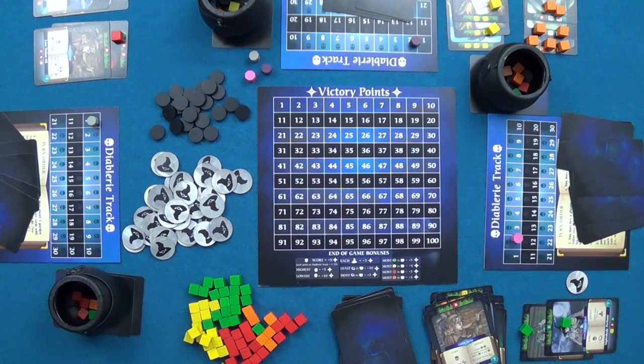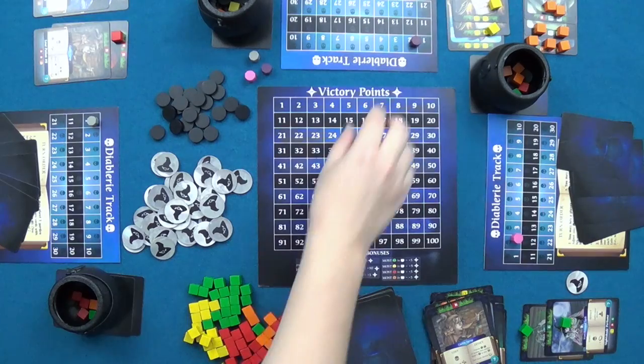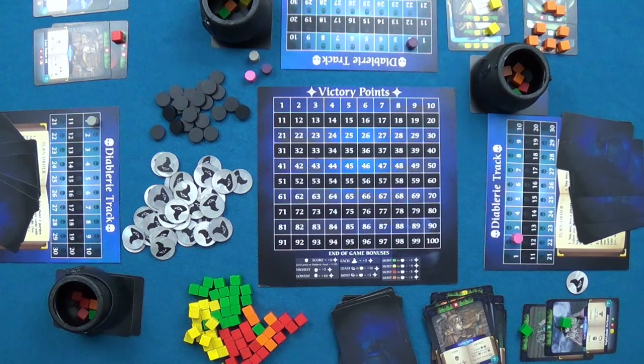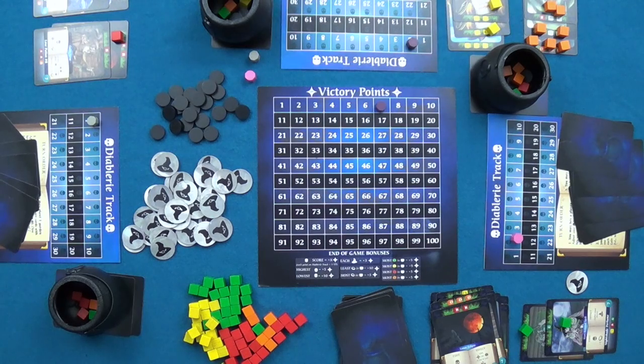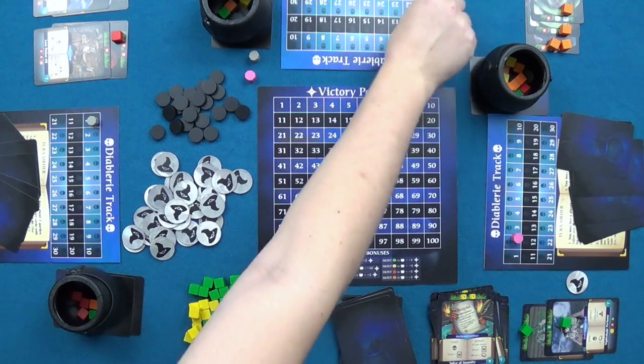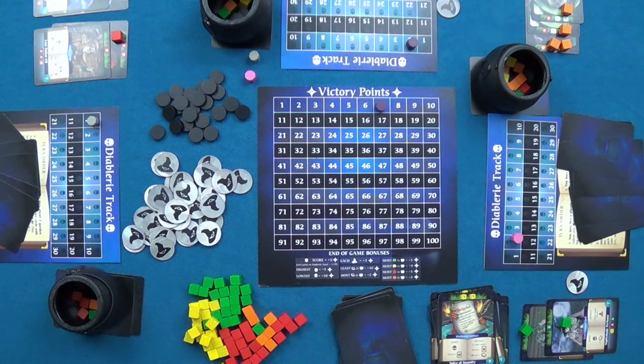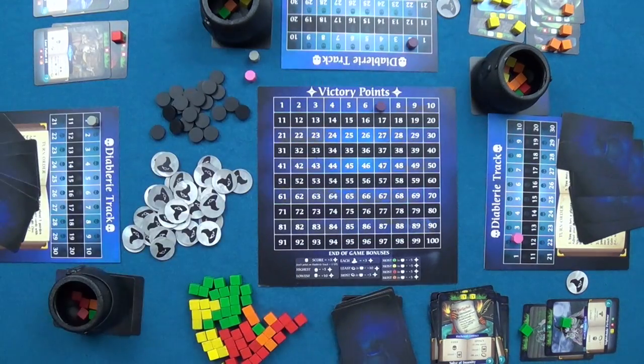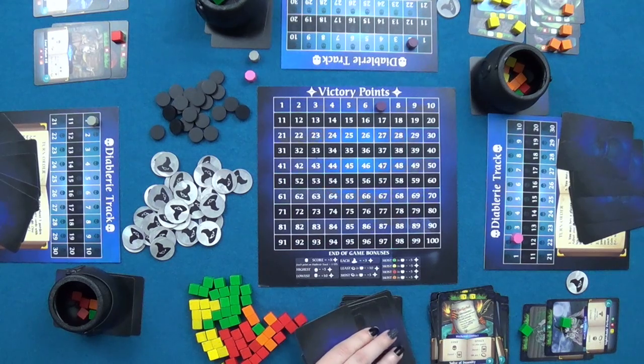The second player casts a hex costing one step on the Diablary track and removing two cubes from their cauldron; in return they earn one victory point for every cube in one garden. They choose their orange garden, earning seven victory points for seven orange cubes. They harvest, completing one garden and earning a crown token. They then plant a yellow garden yielding five yellow cubes, record one recipe, and draw back up to five.